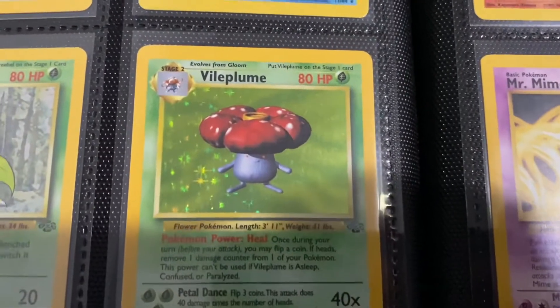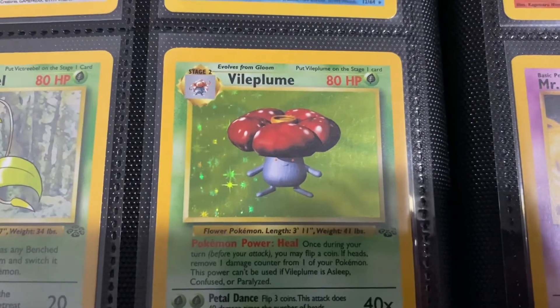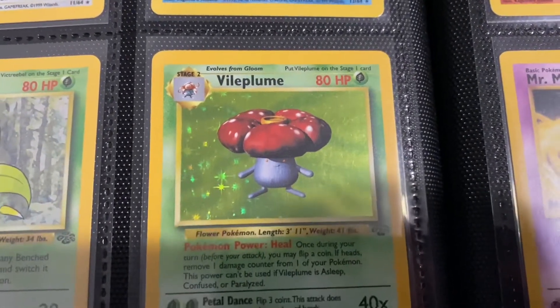We have the Vileplume. I actually really like this — it's kind of a 3D look, doesn't look to be hand-drawn at least. It looks like a 3D model, but I kind of like it. I feel like it works for Vileplume.